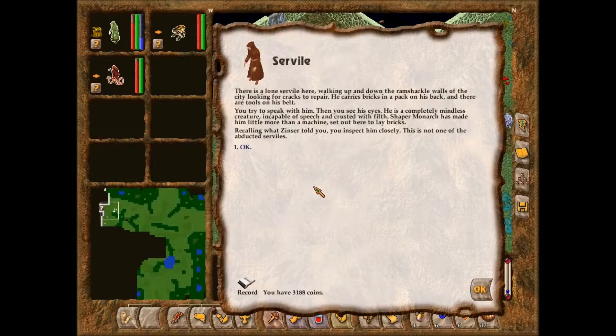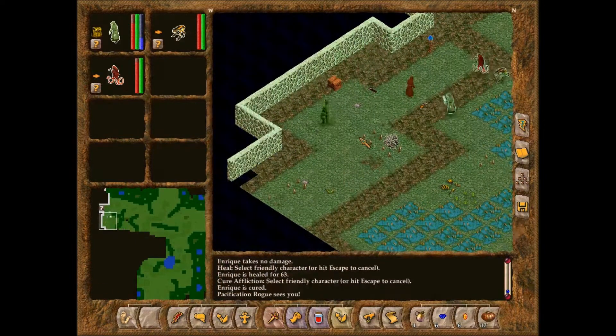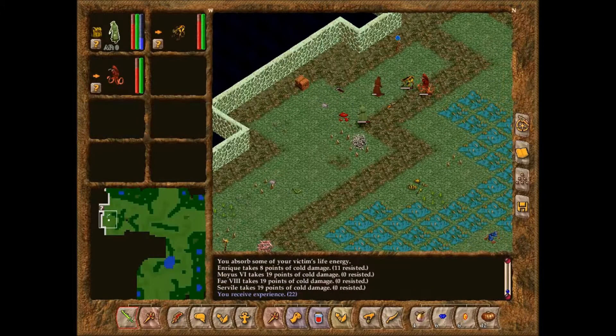There is a lone servile here walking up and down the ramshackle walls of a city, looking for cracks to repair. He carries bricks and a pack on his back and there are tools on his belt. You try to speak with him, then you see his eyes — he is a completely mindless creature, incapable of speech, encrusted with filth. The Shaper monarch has made him little more than a machine set out here to lay bricks. Recalling what Zinsser told you, you inspect him closely. This is not one of the abducted serviles.